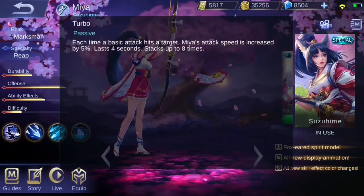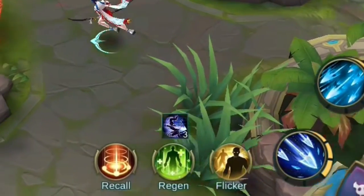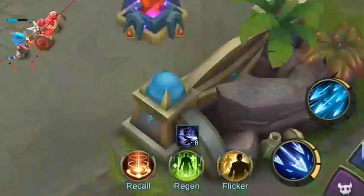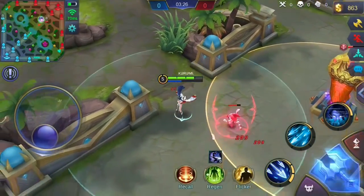Mia's passive, Turbo, grants Mia increased attack speed. Every time she does a basic attack she gains a stack for Turbo. Each stack increases her attack speed by a certain amount. Turbo can have a maximum of eight stacks. This stack lasts for a few seconds. When the stack expires, the count will reset to zero.